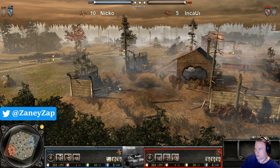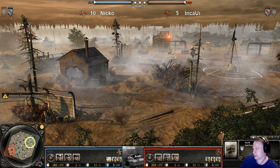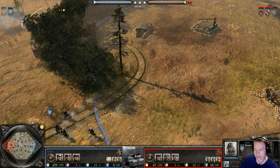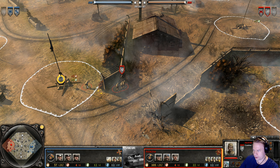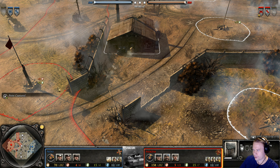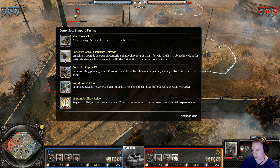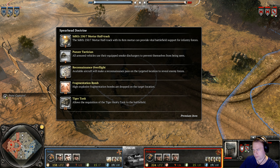Hello and welcome to Nexus — morning glory, the fog is still around here. Here is Nico playing as the Ostheer and he's up against Inca Una playing as the Soviets. Inca Una uses a neat little trick — stopping just one model within the capping circle and letting the other move further up, so once the cap is in he can quickly reach the fuel or garrison. Inca Una is bringing guard motor airborne troops and conscripts, while Nico is bringing mechanized assault, spearhead, and blitzkrieg.